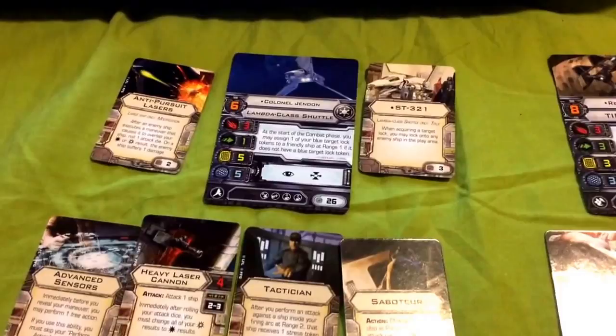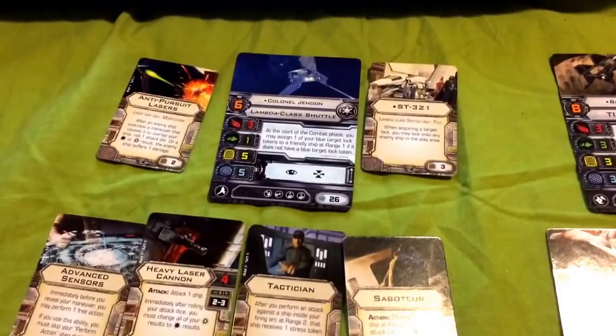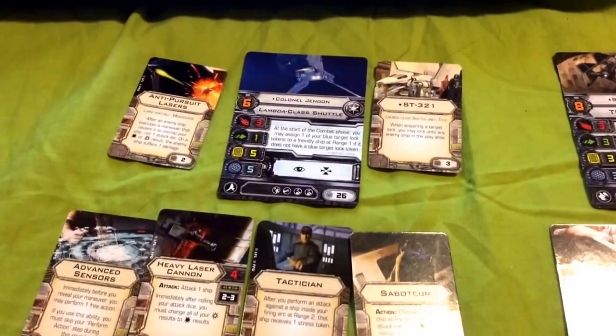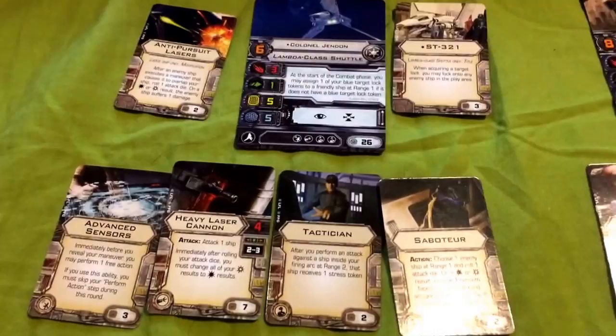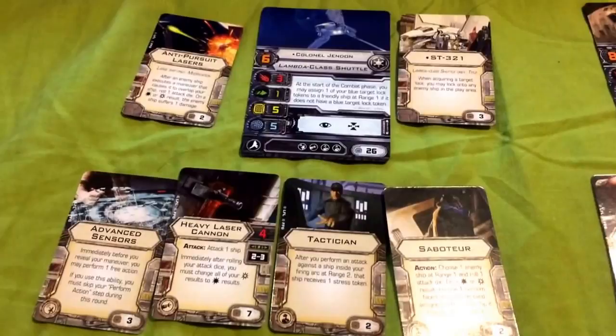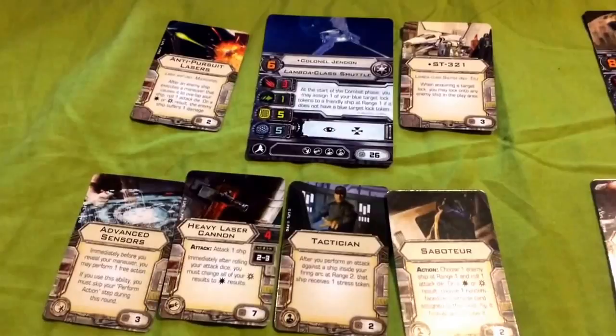For the strategy with this build, keep the shuttle and the TIE Defender together for the first couple of rounds. Once you're able to take advantage of Jendon's ability — after he gets a lock and sends it over to Rexler Brath — have Rexler break off and start attacking while Colonel Jendon lingers around and provides support. Also worth noting: the shuttle is the only ship in the game that can actually make a stopping maneuver, a zero-speed maneuver where the shuttle does not move at all.